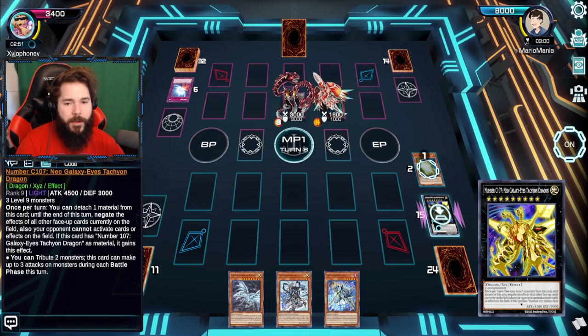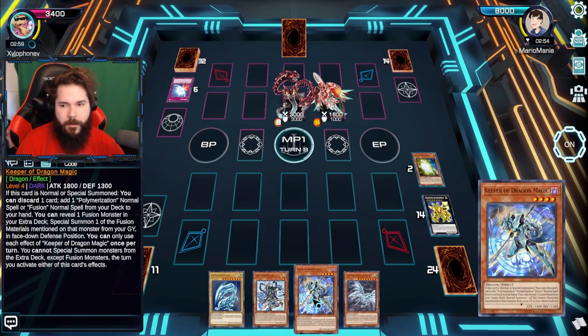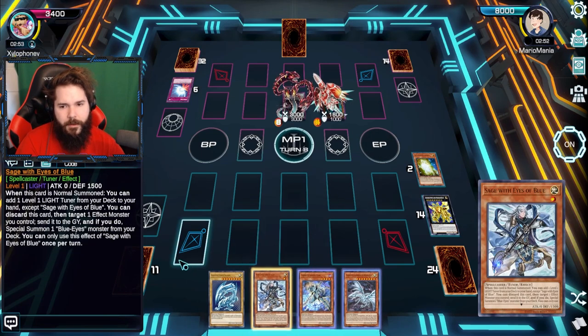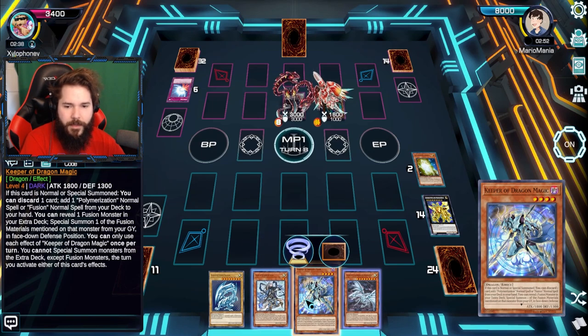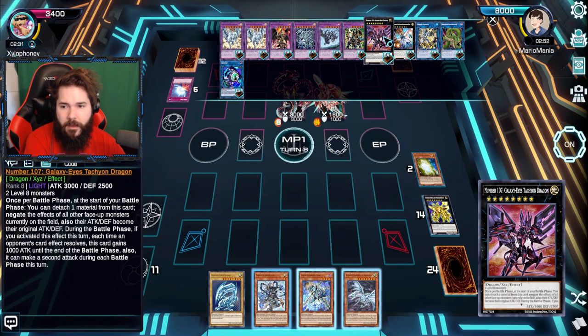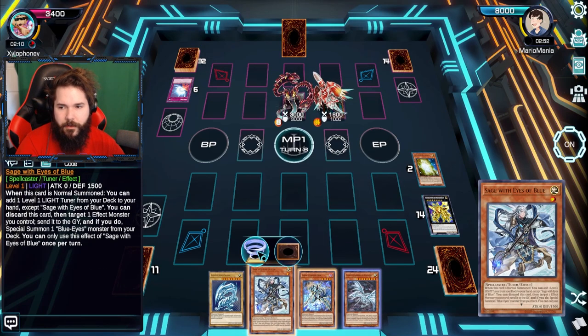Adding raw Blue Eyes back to hand so we can get Alternative out onto the field. We still need to get a little clever somewhere. Rocket Tracer wants to activate. This can add a Poly, but I think the deck only had two Polys. This can add a light monster to my hand, then send it to the graveyard — special summon some Blue Eyes from the deck. I could just go for more eights, but I kind of did my primary eight play. We will go with Sage — when it's normal summoned you can add a tuner.